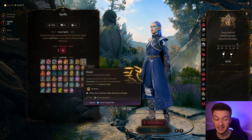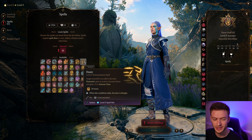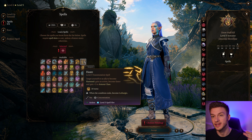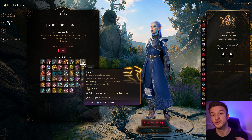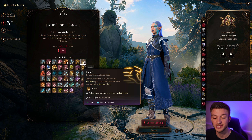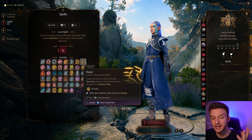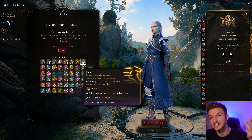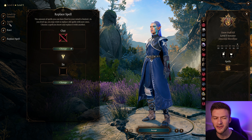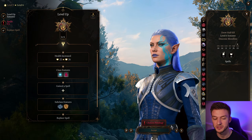The first one we definitely want to take is Haste. If you Twin Haste and cast it on yourself, it's a free cast — you get another action and can cast another spell, and then use your bonus action to cast three spells in a turn. You also continue to have Haste for 10 turns and can give it to a teammate. If you have a Fighter, they can attack three times, get another action, and attack three more times. Twinned Haste is very powerful and fits this build very well.